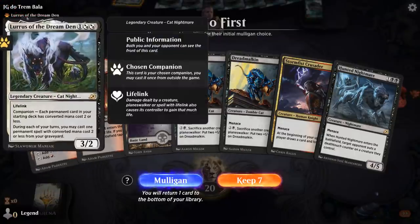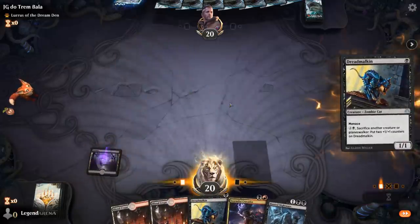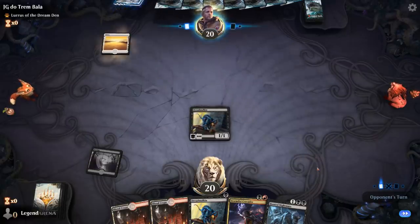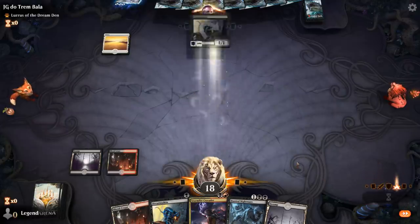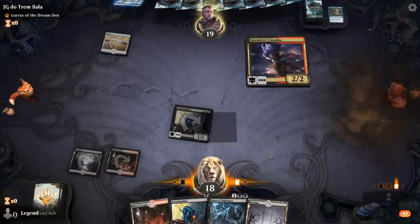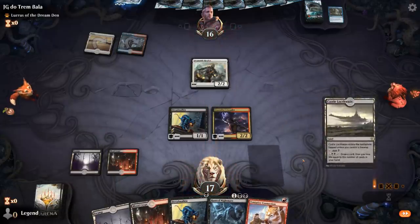We're on the play facing a Lurrus deck. This hand has a fine curve of Dreadmalkin into Stormfist Crusader into Hunted Nightmare, and we're hoping to draw into Tentative Connection to combo with the Dreadmalkin. Opponent appears to be on a cycling deck, so we have to kill them before they can kill us with a giant Zenith Flare. We draw a Tentative Connection to go with our Dreadmalkin.